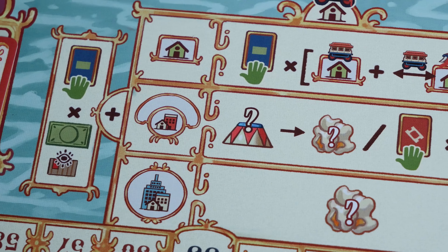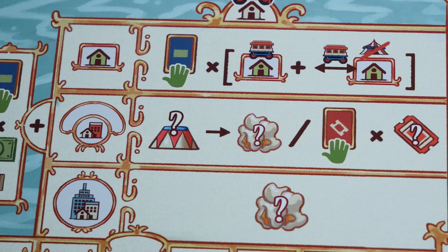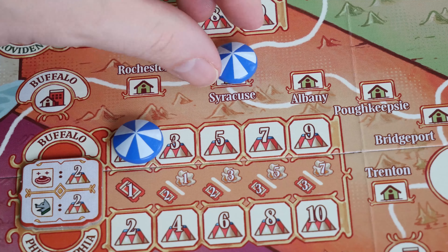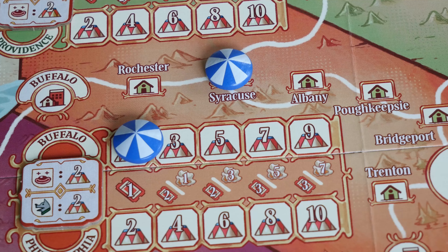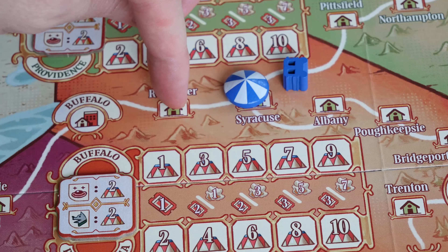No matter the type of performance you choose, you get to draw a number of money cards equal to the amount of money icons visible on your board. The other benefits you receive are based on the type of performance. You perform small shows in towns and put your tent on the space. These are the easiest to perform and only generate money cards. You draw one money card for the town you're in and then an additional money card for each connected small town that doesn't have a circus tent. Each town can hold one tent.